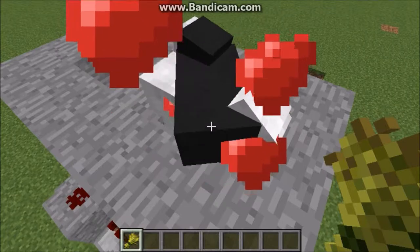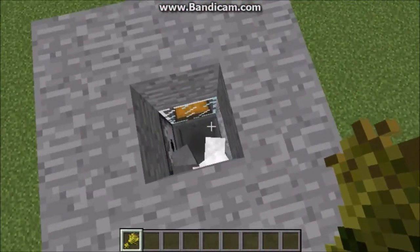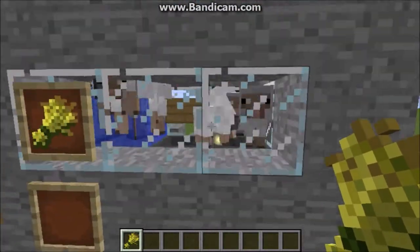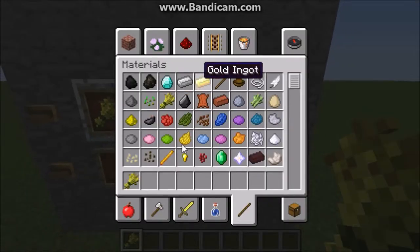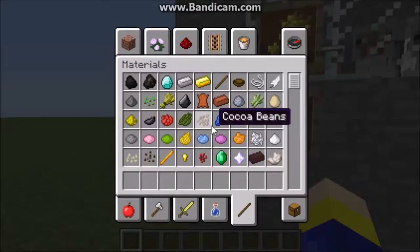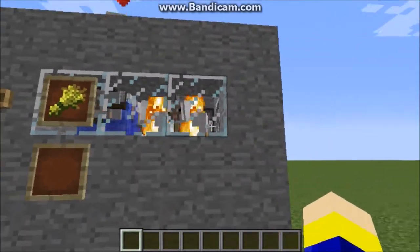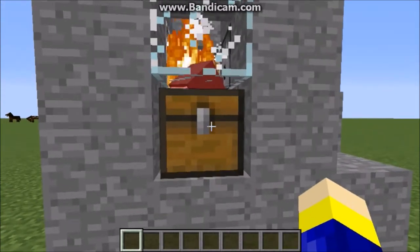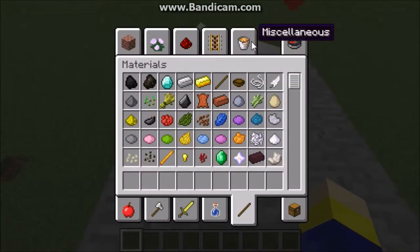They get fed, babies come out down there. Then when they grow up you just hit this little button here — it's supposed to have meat in there — and you press it and it opens up some fiery pit of doom and they die and they drop.